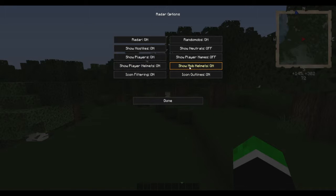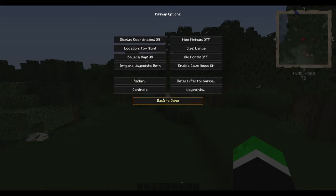You can also show mob helmets if they're wearing armour. Player names — if you want that you can put it on or off to find your friends. Show neutrals — you don't really want to see that but it lets you find villages.